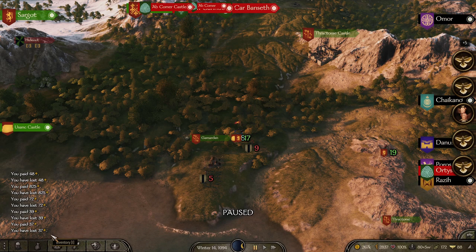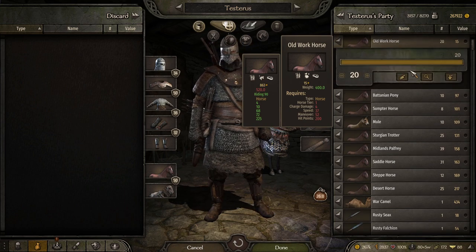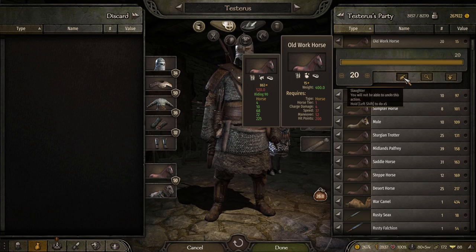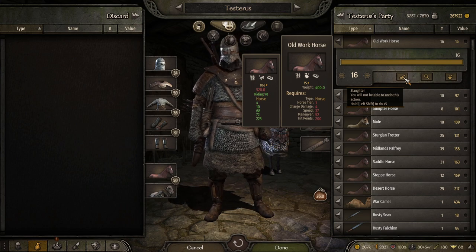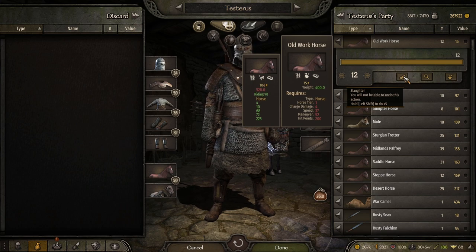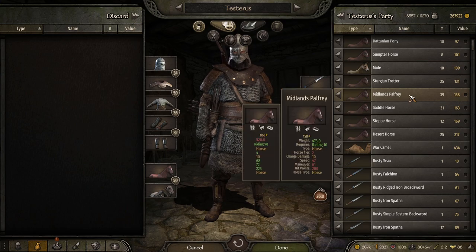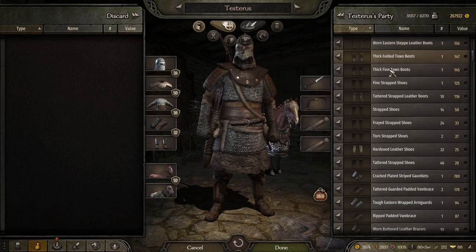Next up, you are going to want to go to your inventory and find the old workhorses. What you're going to want to do is slaughter these to get meat. So you're just going to slaughter every single one of these horses for their meat. Once you're done with that, you're going to want to scroll down into the resource sections.